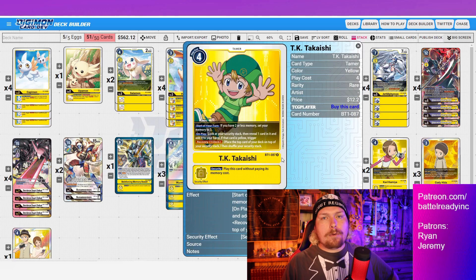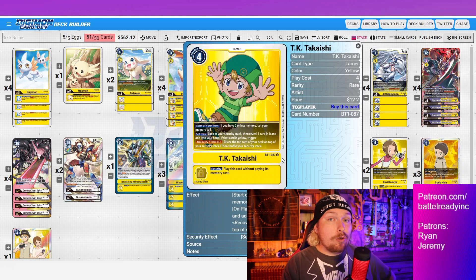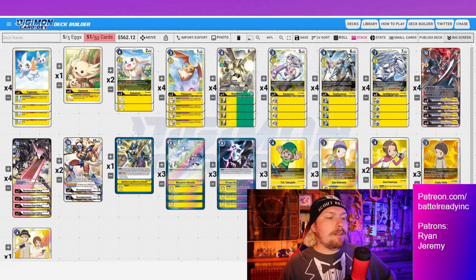Next is our Tamer package. I'm going with three TK — this felt really good last format and I'm sticking with it. TK is one of our memory fixers; you play it, pull something yellow out of security, and recover. This cycles out bad cards from security and replaces them with better ones. With yellow rookies back this format, TK is less likely to whiff on hitting a yellow in security. Still running three copies — he's a fantastic card and a strong memory fixer.